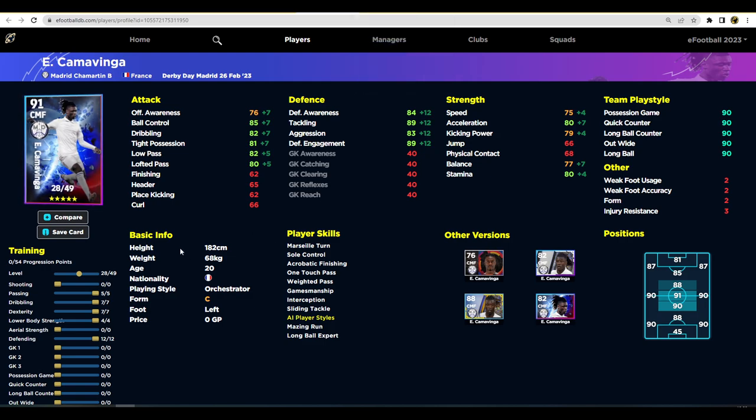His stats: 75 speed, 80 acceleration, 80 stamina, with dribbling, passing, and defensive skills all in the 80s — a complete all-round orchestrator playing to his role, like a Patrick Vieira type. The second build is more creative: 86 ball control, mid-to-low 80s for other skills, with only eight into dexterity, nine into lower body, and three into defending compared to 12 on the first build.